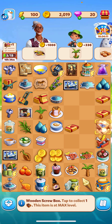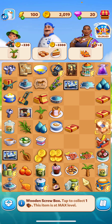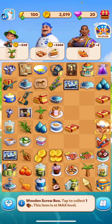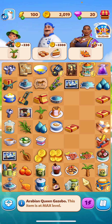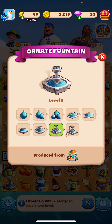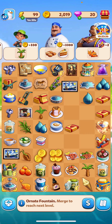The quests require you to merge various items. Most of the time they are gold coins, but for example the one on the far right requires you to merge and get a fish. If you click on any of these it'll show you how to get it — for this fish you produce it from a fountain, which you get from a gazebo. Once the fountain is fully upgraded you'll be able to produce the fish.